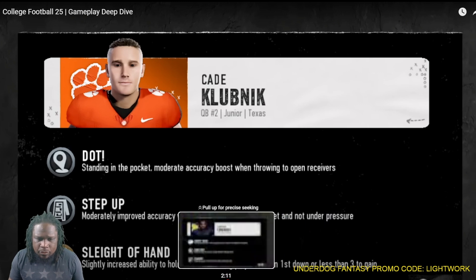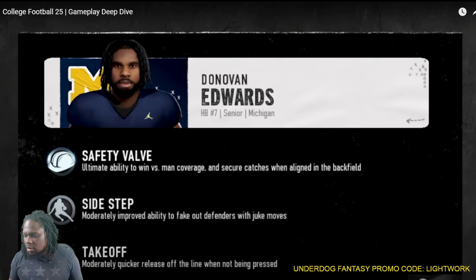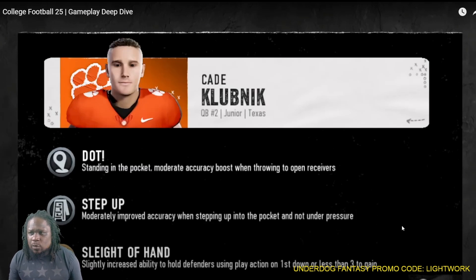When you go into Death Valley, it should bother your team. Now, Donovan Edwards has safety valve, sidestep, and takeoff. Which is great, but he has takeoff and he's not a wide receiver — that doesn't make sense. If he had an ability that makes it hard to cover him out of the backfield, like a backfield matchup ability from Madden, then I get it. But when you put these abilities in a game, can they be overpowered and mess up the game?